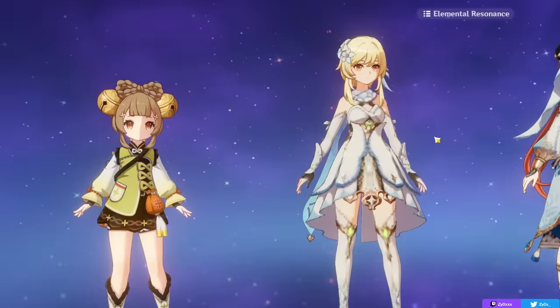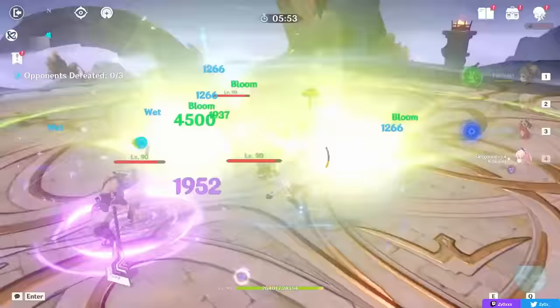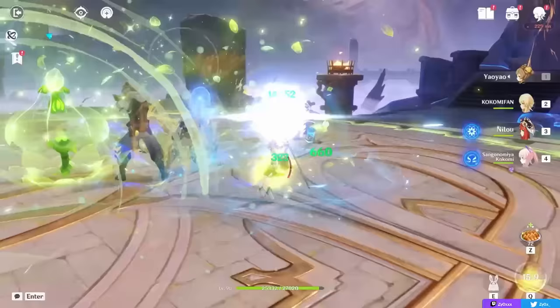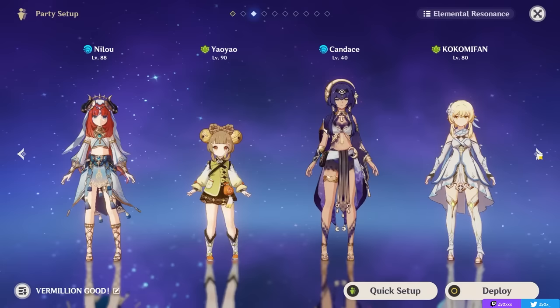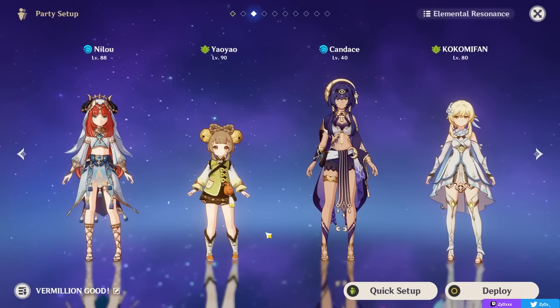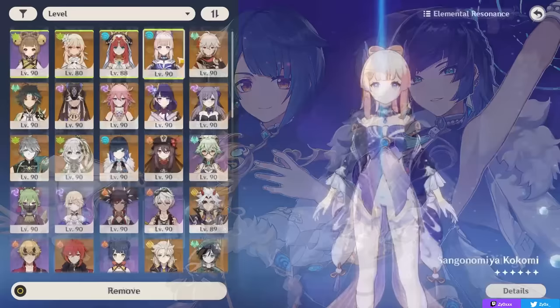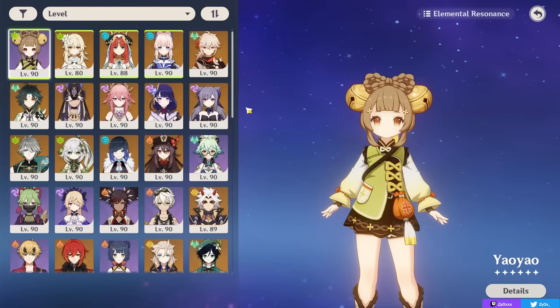Something to note is that Bloom teams will deal a lot of damage to your on-field character because of how many Blooms you're proccing, and the reaction does damage you when you're inside its AoE. Having a healer like Yaoyao can help you stay alive while blooming. Note that if you run Kokomi on full Elemental Mastery, she won't be healing a lot, and the same can be said with Yaoyao — having two of them can be nice, or you can run a more offensive Hydro option and have Yaoyao as your only healer, though you may want to build a bit more HP. The Hydro slots can be Kokomi, Yelan, Xinqiu, off-field Ayato, or pretty much any Hydro support.